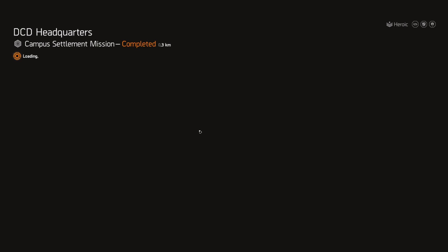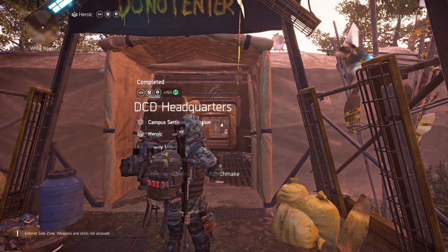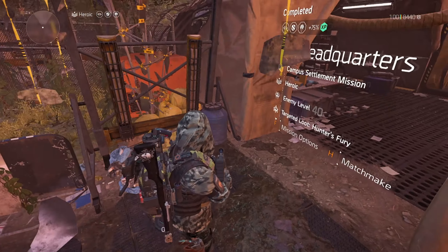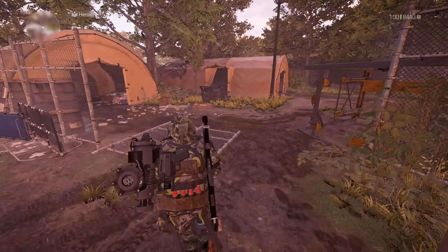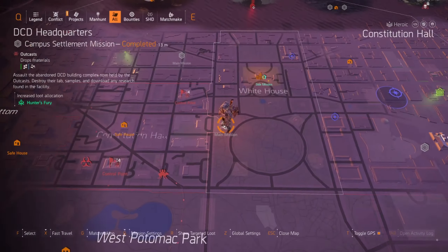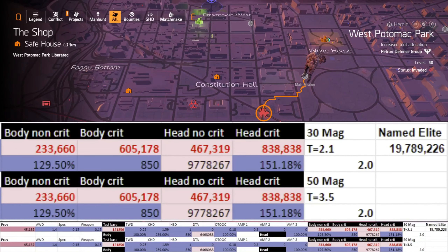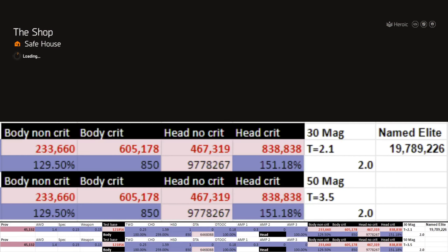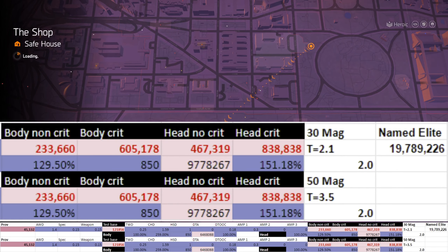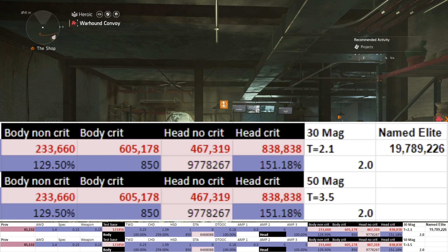Adding in your reload, it has minimal to no effect on your time to kill — at most about half a second, and this is for dropping 20 rounds. Here we go with the Cheetah build. Both builds are the exact same: the top build is calculated with a 30-round mag and the bottom one with a 50-round mag.